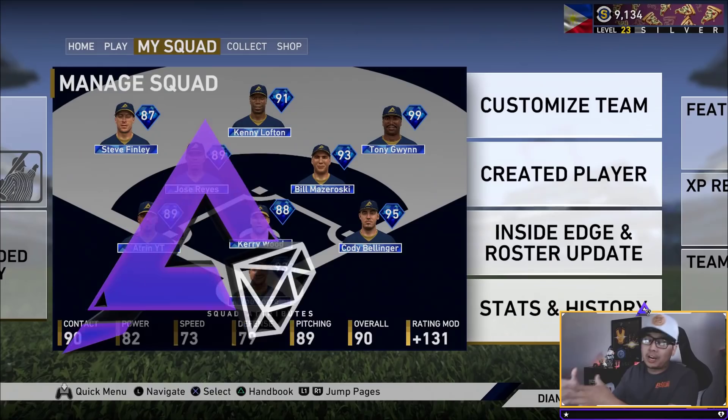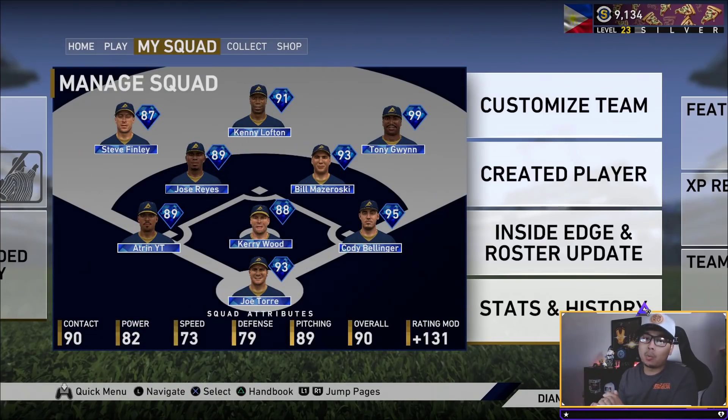So you need more stubs for a full diamond team just like the one I have, or maybe even a little bit better because my team's still pretty sus. You want some extra stubs for opening packs because you have an addiction like me. Well, in this video I am going to show you guys exactly who to invest in right now for quick flips, for quick stubs.